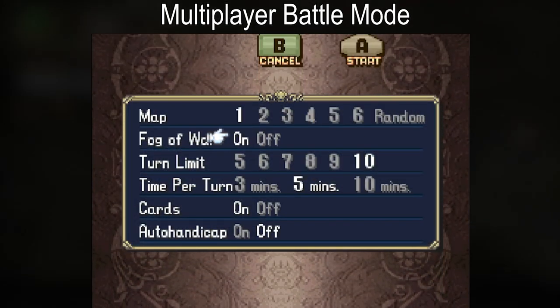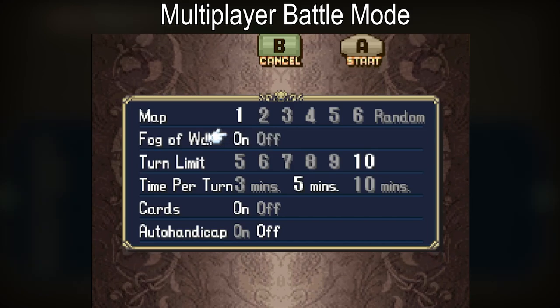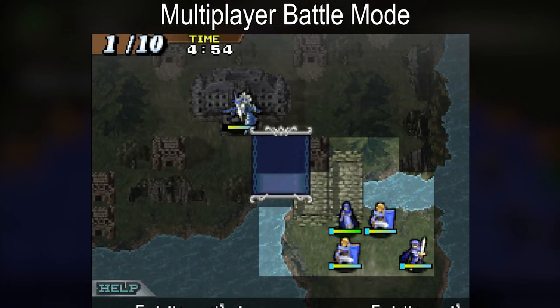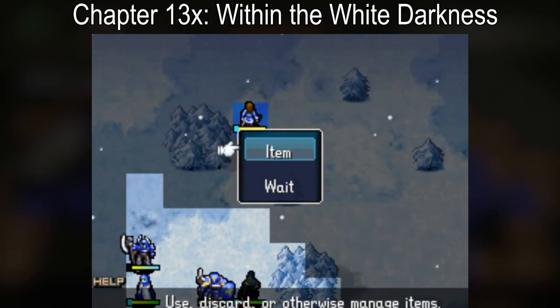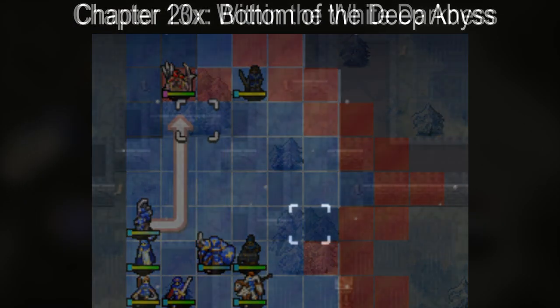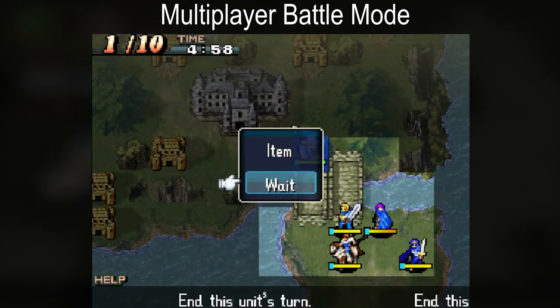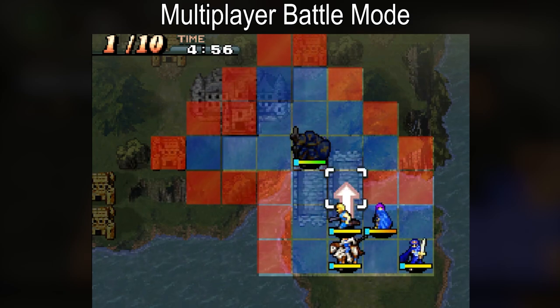Shadow Dragon doesn't feature Fog of War in any of the main story chapters — it only exists in the multiplayer battle mode where it can be enabled or disabled. New Mystery of the Emblem has only two Fog of War maps in the main game, and it also has the multiplayer battle mode where Fog of War can be enabled or disabled.